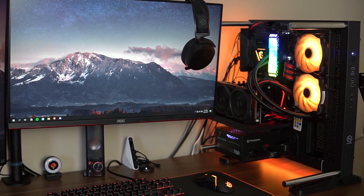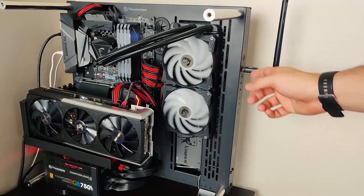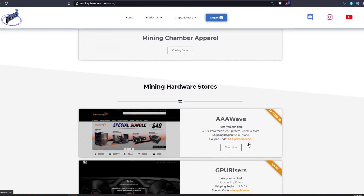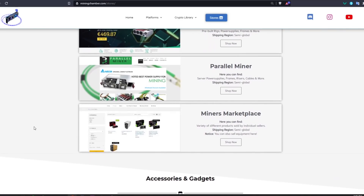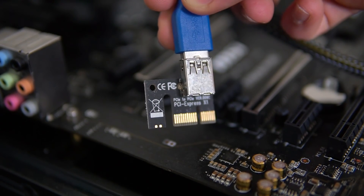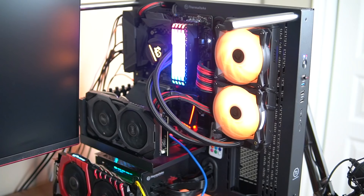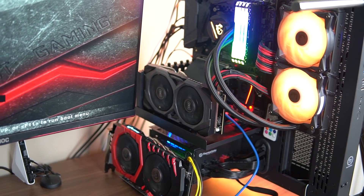For my main PC I'm using a Thermaltake Core P3 open frame case, which is really nice — you can simply swap out or add any GPU you like. The method I'm going to use for connecting my GPU will be through a riser. You can buy these risers on Amazon or through the stores linked on miningchamber.com. Risers are basically an extension for your motherboard — you plug into the 1x PCIe slot and then leave your GPU wherever it's safe. Make sure you mount the GPU securely so it doesn't fall over or break the fans when they spin.